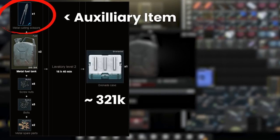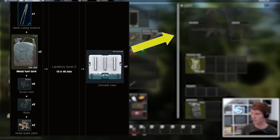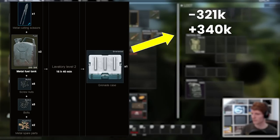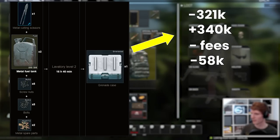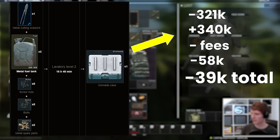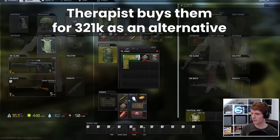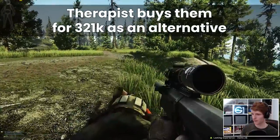You also need a pair of metal cutting scissors, but as this is an auxiliary item now it doesn't get used up, so we won't count this kind of tool in the calculations. Unfortunately grenade cases go for about 340k on the flea market, but without Intel 3 we're also paying 58,000 rubles of fees, so overall it's a small loss and you'd be better off just selling them to the traders for a pittance. If you can grab the ingredients lower than this it might make money, but I think flechette is a better option.